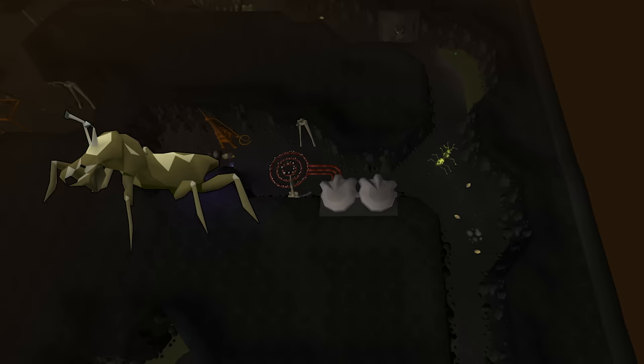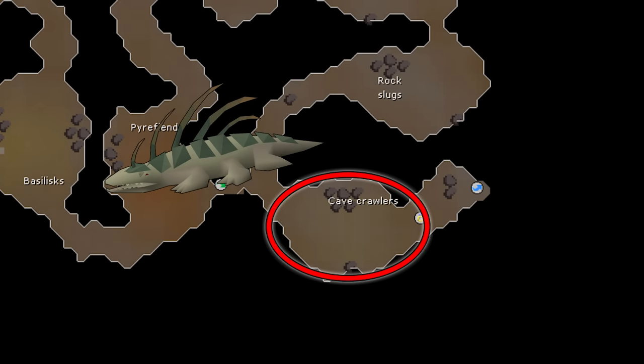Cave Bugs are best found in the Lumbridge Swamp Caves using Fairy Ring teleport AJQ — very low level and quick to complete. Cave Crawlers' best location is the Fremennik Slayer Dungeon, reachable via Slayer Ring or Fairy Ring AJR. You will need Slayer level 10 to kill Cave Crawlers.